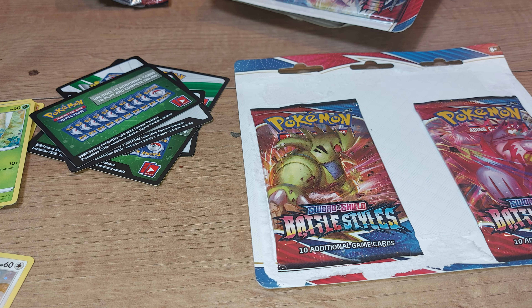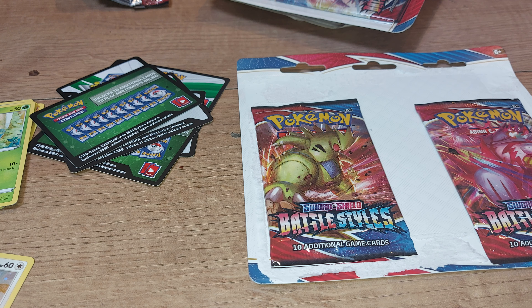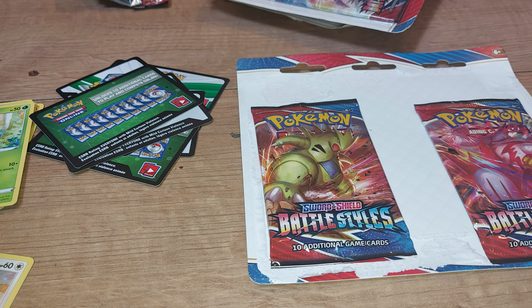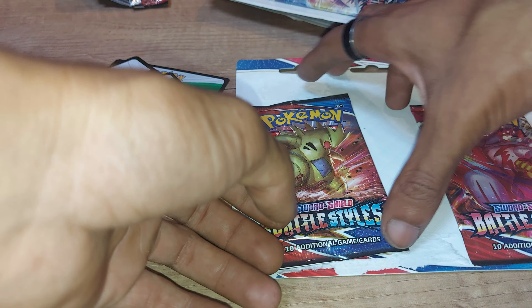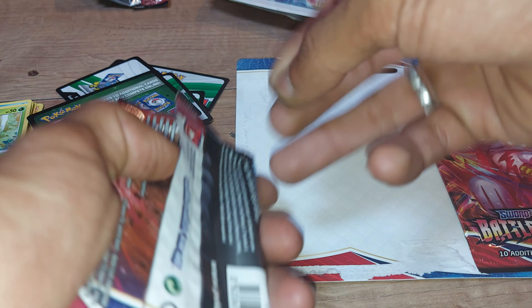Welcome back — this is part two of opening up a triple ballista pack. We've got two more boosters to open up today. We're going to open up the Tyranitar one because I've got a bit of a lucky feeling with that one. Hopefully we get something decent — last time we got a green code card, so hopefully we can change our luck with this one.